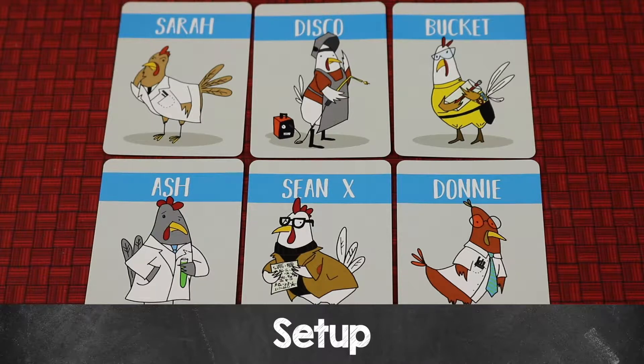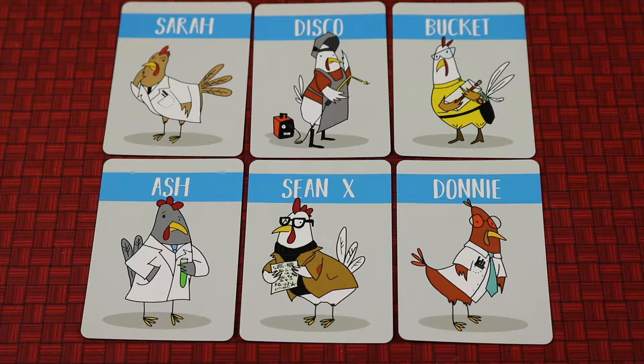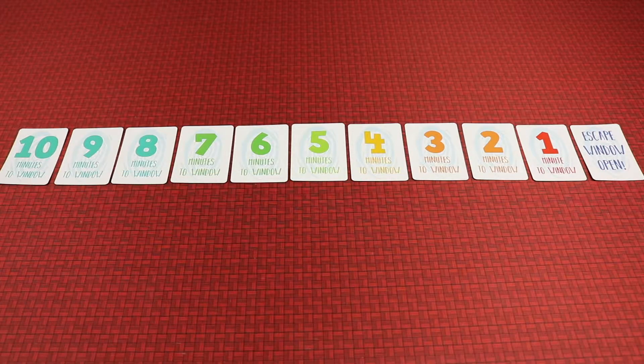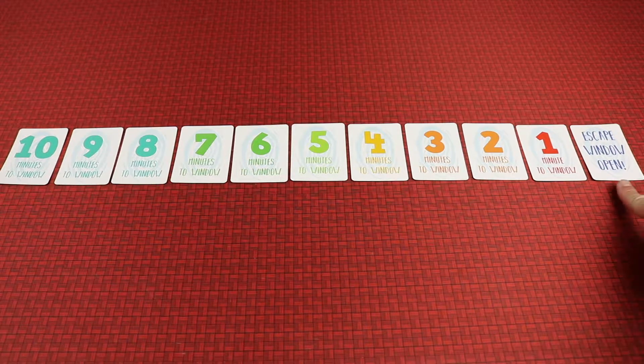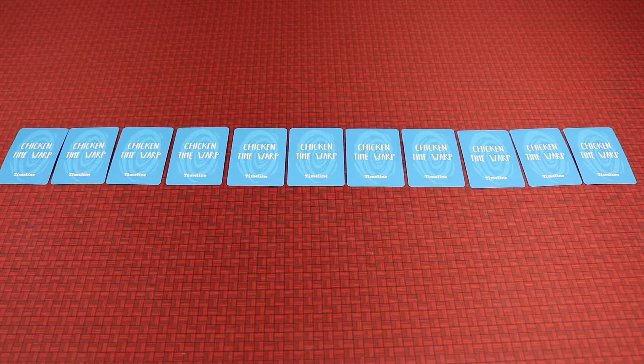To set up, first find the six character cards. Each player will select a character, or you can randomly deal them out. Any cards not used if you're playing with less than six players can be put back in the box. Next, find the eleven timeline cards. These have numbers from ten down to one and then an escape window open, arranged in a row to the right. But then you'll flip them all face down, so it will look just like this.